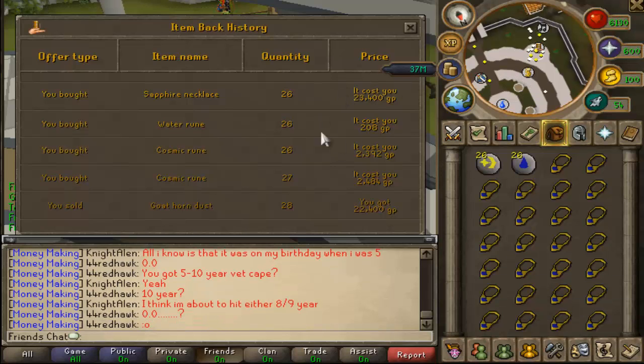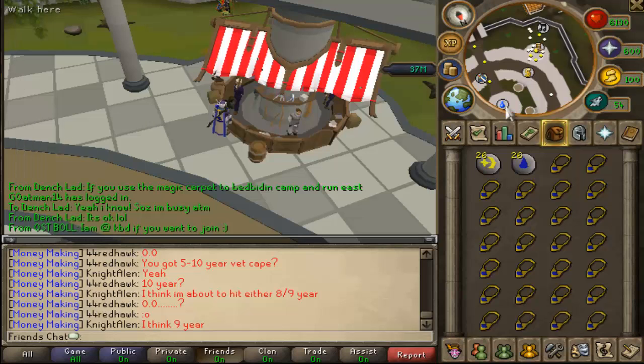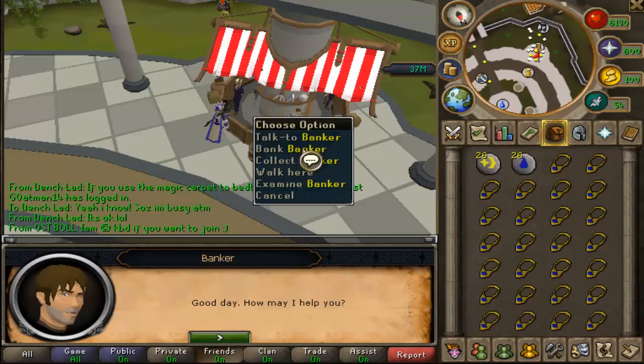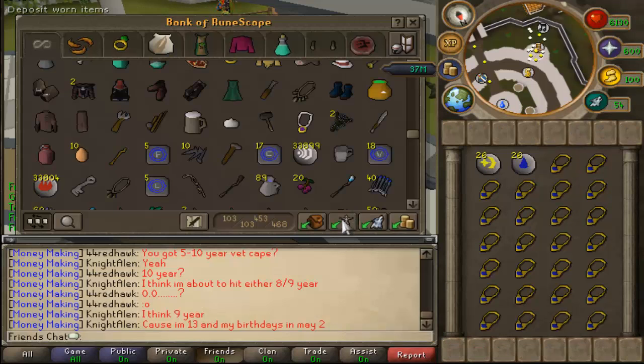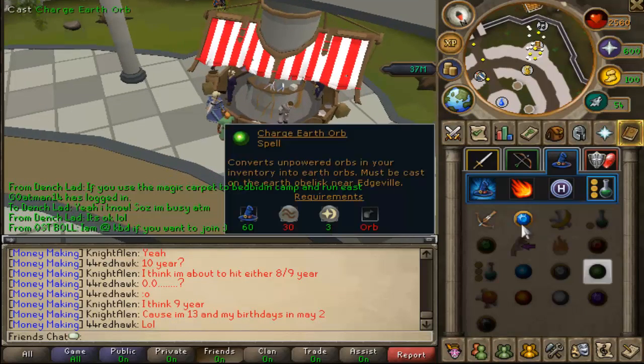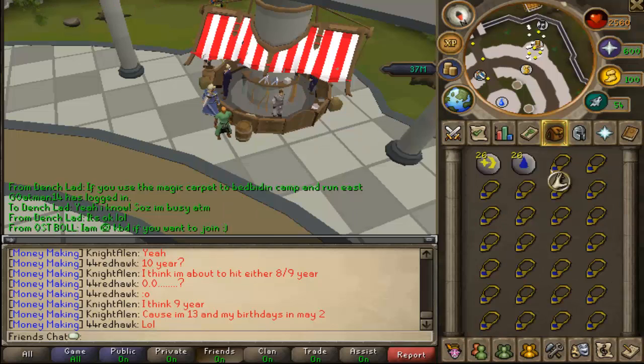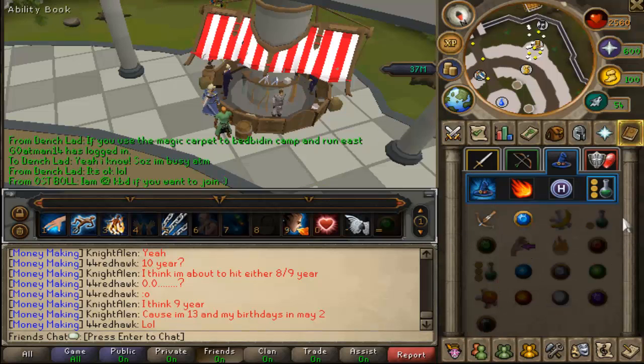What is up guys, EOC money-making guides here — my first RuneScape money-making guide of the day. We're going to be making games necklaces. Only 7 magic is required. In my inventory we have 26 skill necklaces, 26 water runes, and 26 cosmic runes. All the prices are right there. Let's get into this guide.